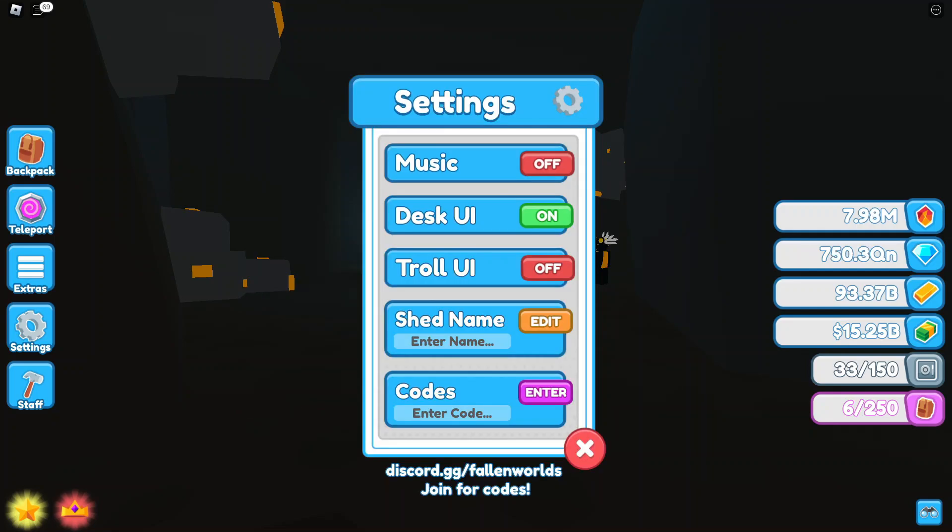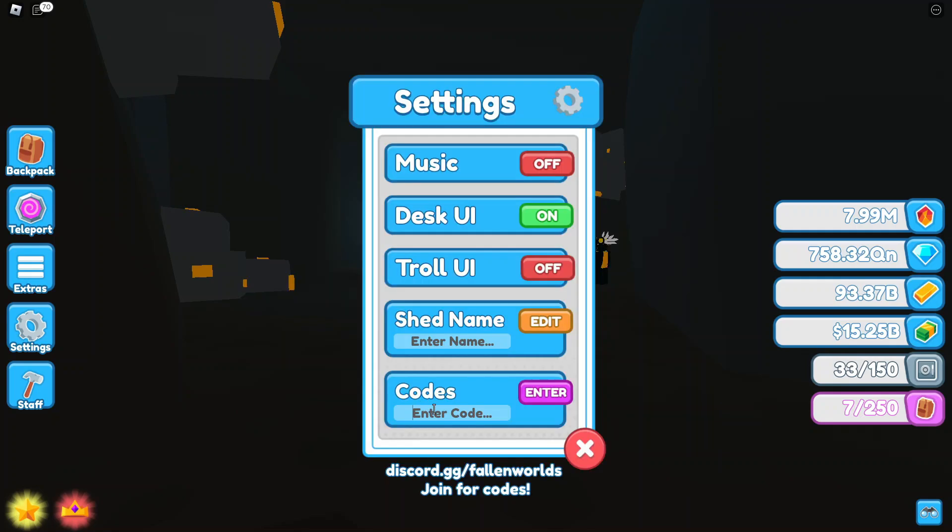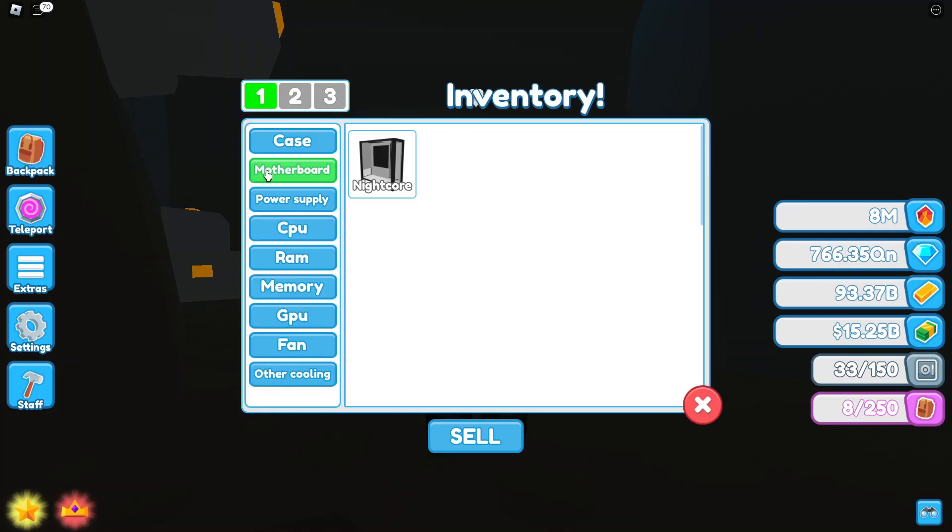The next code is '7 Mil Visits', typed as 7, capital M, space, capital V-I-S-I-T-S. I believe this gives you a motherboard. The next one is 'Lunar', typed as capital L-U-N-I-R, which is supposed to be something with a moon, but it apparently gives you a 3,000 watt Tiger PSU — that is actually a lot.